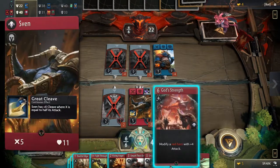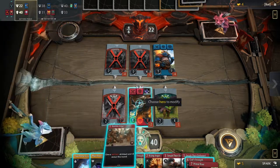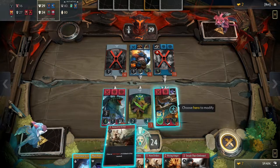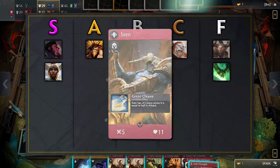Sven has decent stats and a great passive ability. The cleave allows him to damage or kill the melee creeps on the side while facing a large enemy in front of him. The signature card, although a bit expensive, synergizes with Sven very well. A general problem with red spells is that they're too reliant on red heroes, which is evident looking at Sven's signature card. Taking this into consideration, Sven belongs in the B tier.